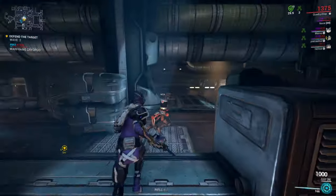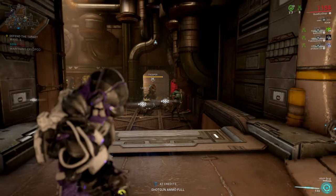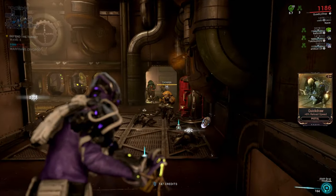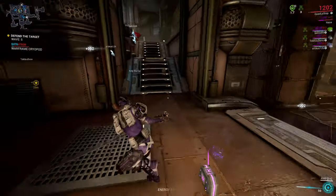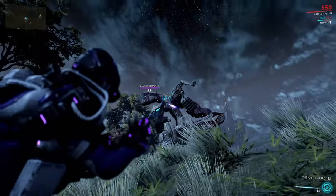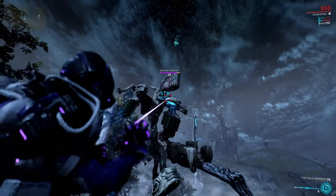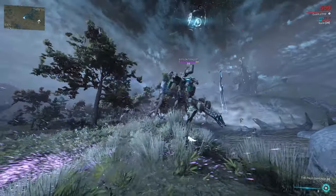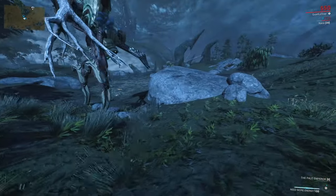Now let's go over the Prisms. Raplak Prism is a long range semi-auto laser that is amazing against individual enemies but terrible against groups. It is far better than the Mote Amp so I suggest getting it as soon as you can. Against the Teralyst this Amp is good enough — you will need a bit more than a minute to destroy its shields, but you'll have to shoot at weak spots, which is not that hard because of the pinpoint accuracy.